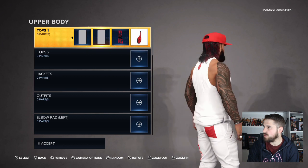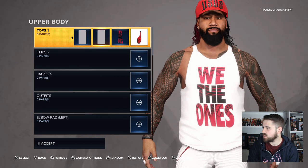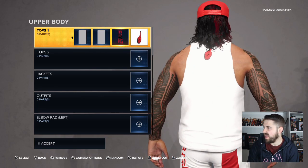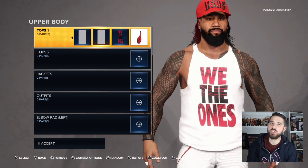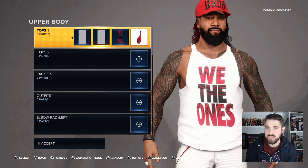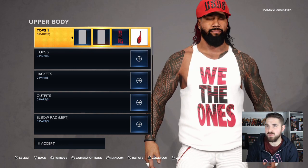Next we've got the 'We The Ones' text going over the center of the t-shirt, and then the hand image on the back. To get these images, I went to WWE Shop's website, took a screenshot of them, and then uploaded them onto WWE 2K23. If you don't know how to do that, we do have a video showing you how on the channel.